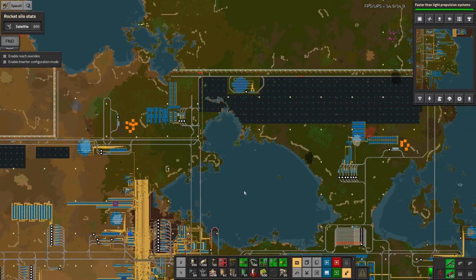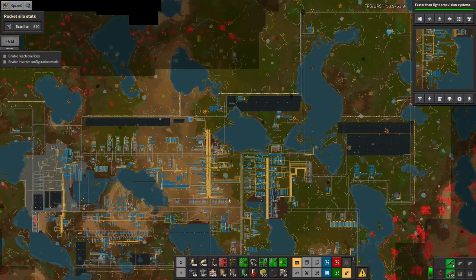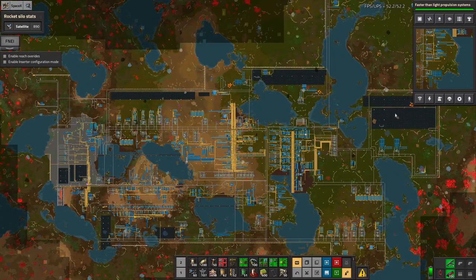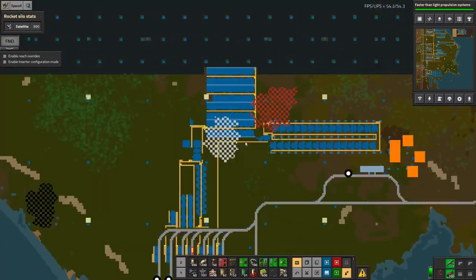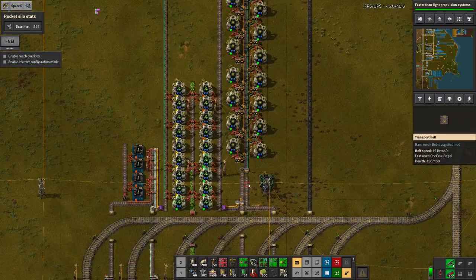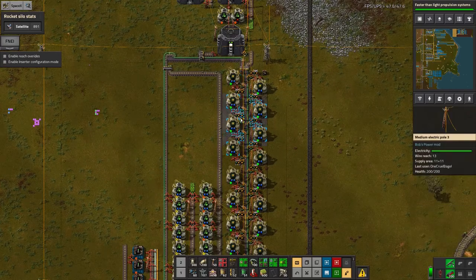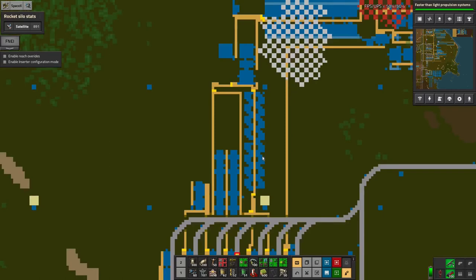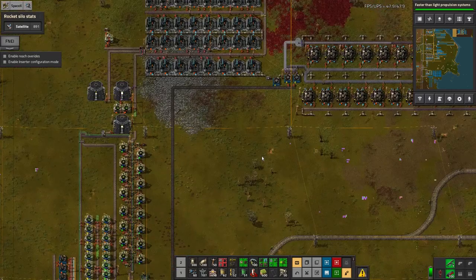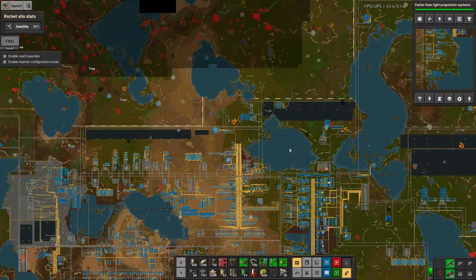I've spent a long time in this place - 300 hours as it turns out - and I never even did nuclear power. I just went straight for solar and expanded that out, which is possibly a bit unnecessary because I could have done nuclear. I've got all of this plutonium over here and uranium coming through here. Yeah, I could have come in and worked out nuclear power, but it just never seemed to be necessary - the massive acreage of solar did what I needed.